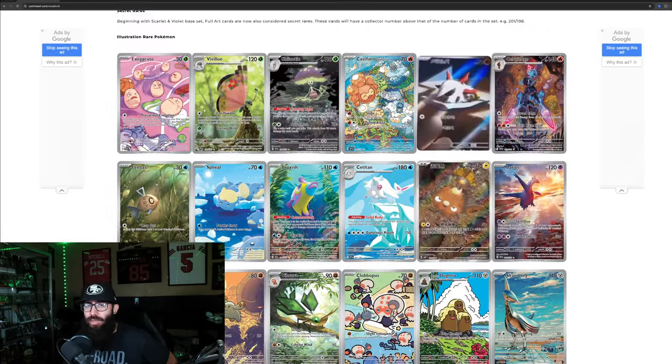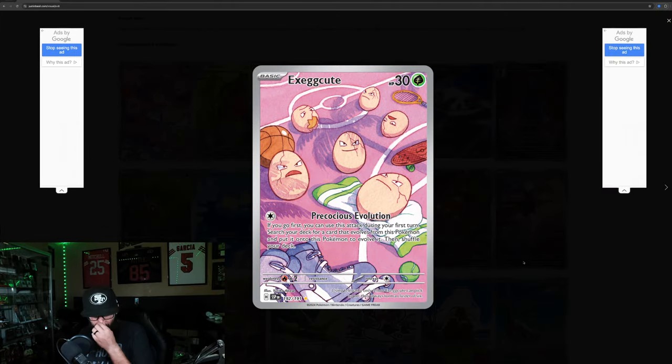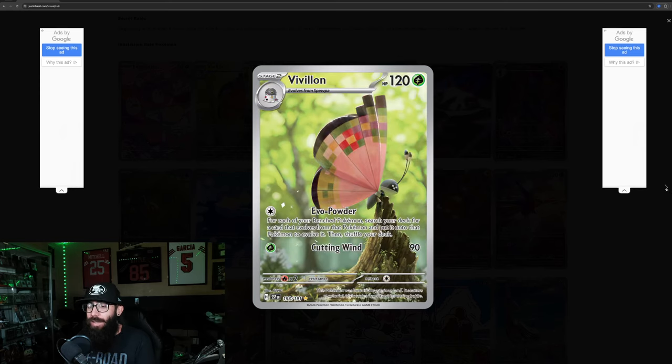Now we're getting into the illustration rares. The Exegcute — I love this card, I love everything about it. They're chilling — I don't know how they've been skateboarding, playing basketball, tennis, and rollerblading, but if they are, that's amazing. It connects with the Exeggutor, so I like that a lot. The Pavillon — the artwork down here on the stump is super cool, but the Pokémon looks a little off. The art just doesn't really connect.